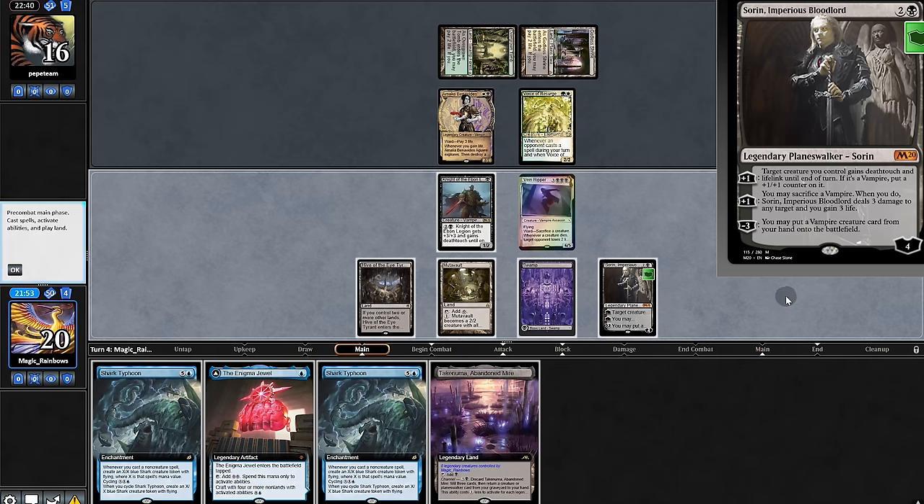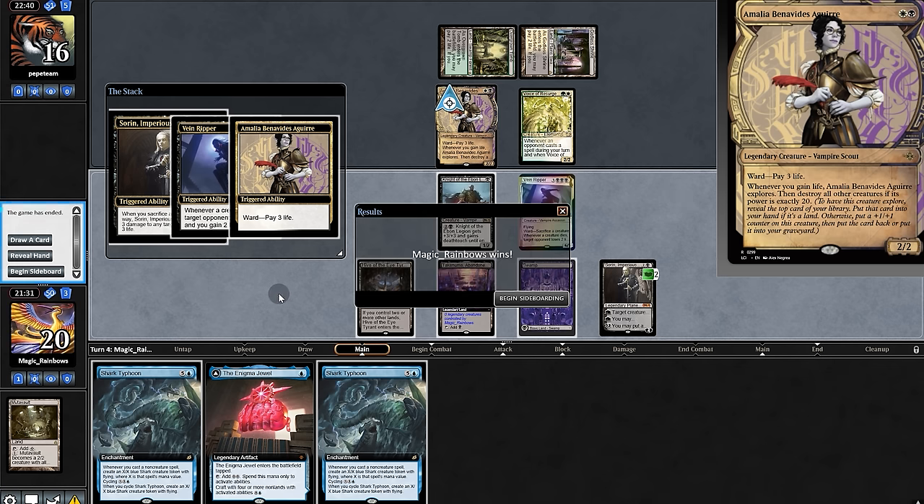If we play the ball on their turn, daddy has a plan — and Mutavault. Stack go with Sorin. We're pulling the seeds. So game two already.